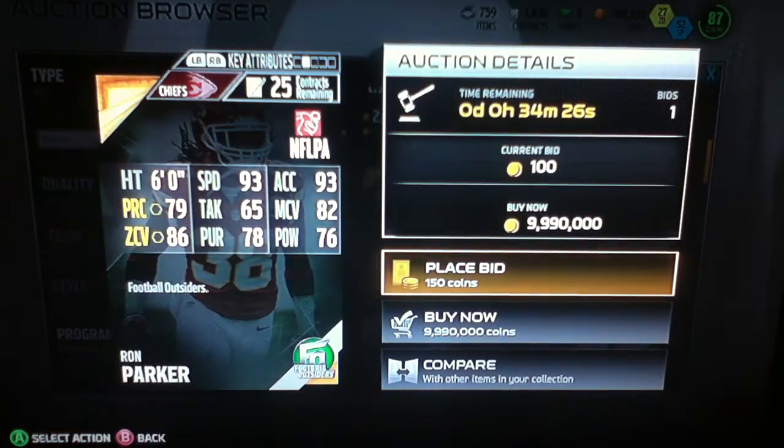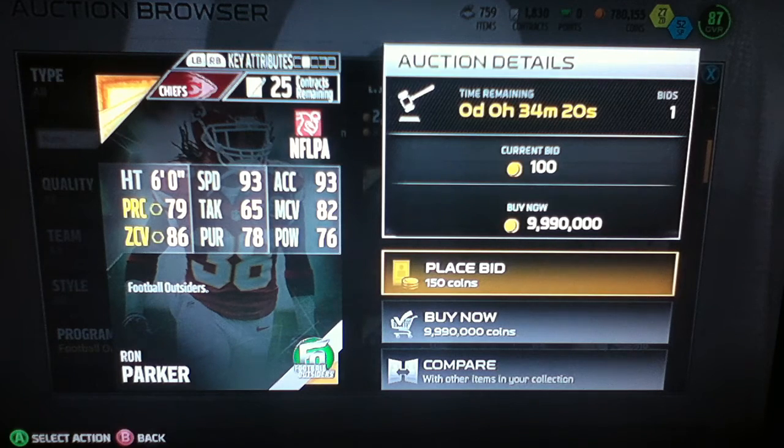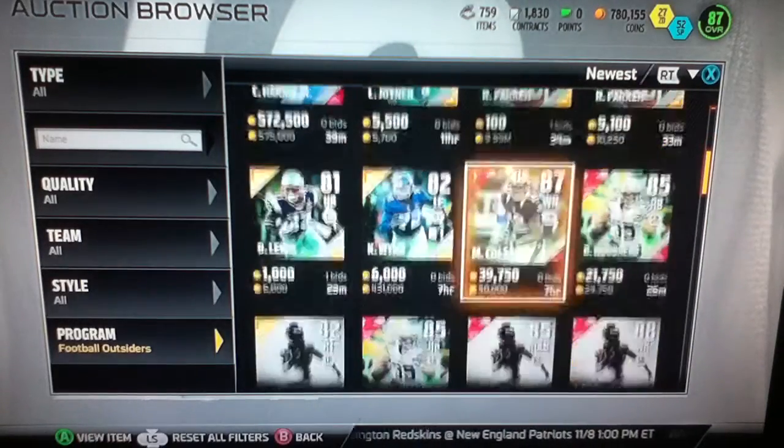Ron Parker has 93 speed and 93 acceleration, so this guy's pretty fast. He's also six feet tall, so he does have the height. He also has 86 zone coverage and 76 hit power, so he's a pretty good strong safety.